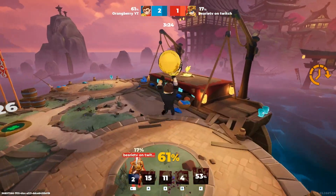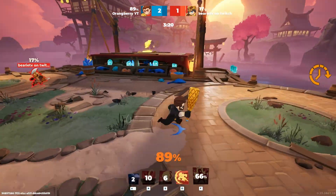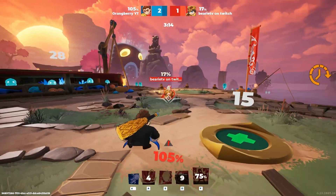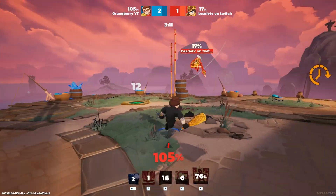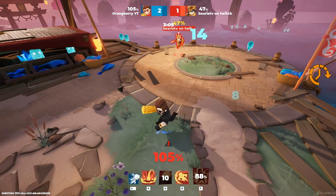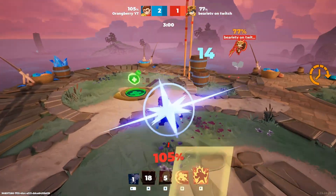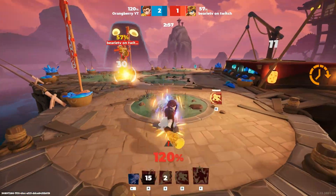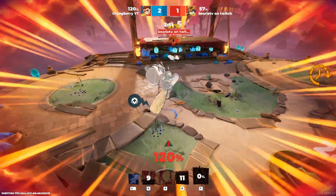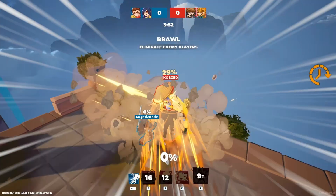The charge is the hardest thing to land on enemies with Hercules. If somebody knows how Hercules works, they'll pay close attention when he's charging and know exactly when he's going to reactivate the shoulder tackle — so you won't land this on opponents all the time unless you bait a dodge or they're not paying attention. Remember: the longer the charge is held, the heavier the knockback will be. One thing I love to do is throw the boulder — if they don't dodge it they take damage, but if they do dodge through it, I immediately go into my charge and knock them back.